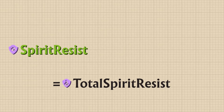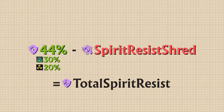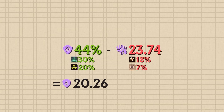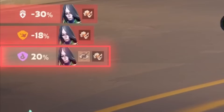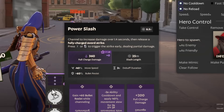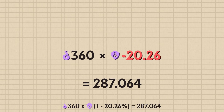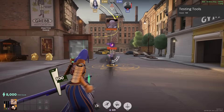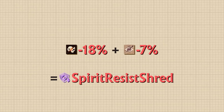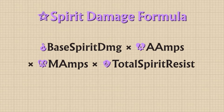So if the dummy has 44% Spirit Resist from Spirit Resilience and Escalating Exposure, and we shred the dummy's Spirit Resist by 23.74% using Crippling Headshot and Spirit Shredder Bullets, the dummy's final Spirit Resist is 20.26%, displayed as 20% in-game. Running a damage calculation using Yamato's 1 at T3, which has a Base Spirit Damage of 360: 360 multiplied by the 20.26% Spirit Resist results in 287 damage. In our equation, all Spirit Resist sources multiply together, all Spirit Resist Shred sources multiply together, and the final Spirit Resist is Resist minus Resist Shred.